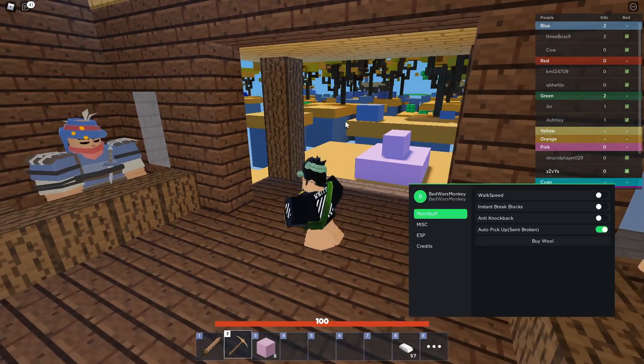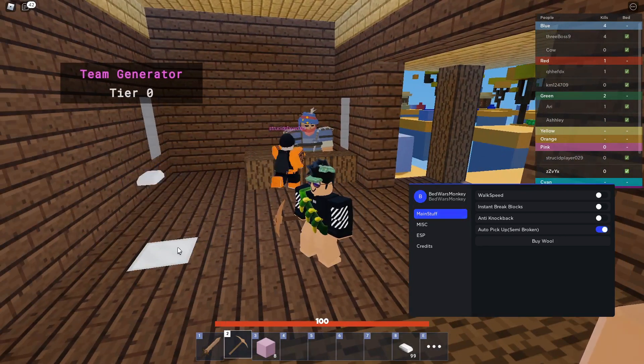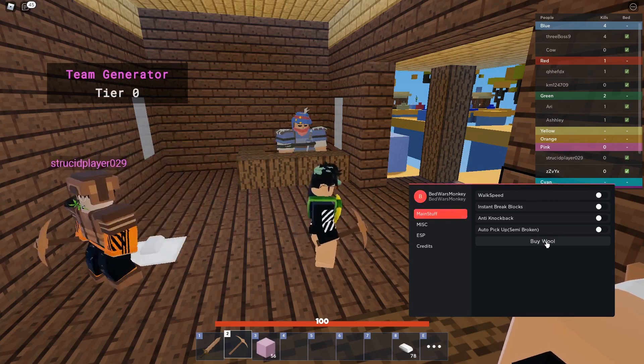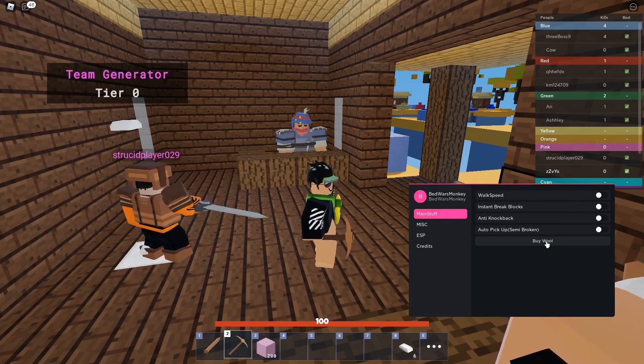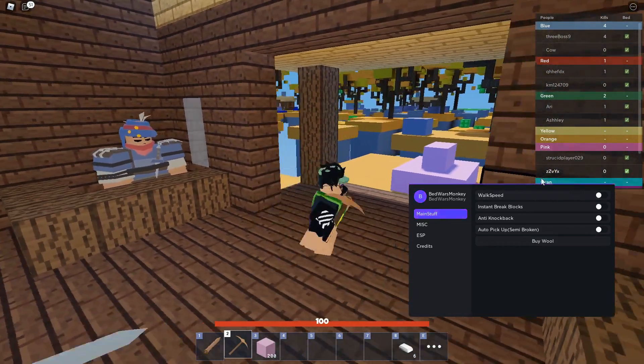As you can see right now, I'm kind of far away from that iron generator and it's still giving me iron — that's the auto pickup working. You can also buy wool using this button; you can spam-click it. I've got 200 wool right now.